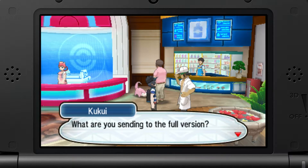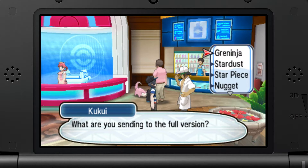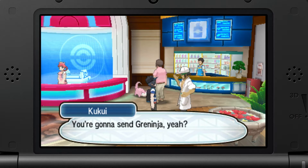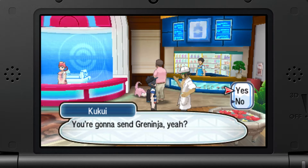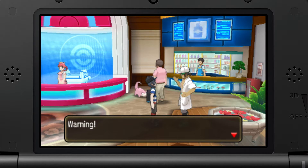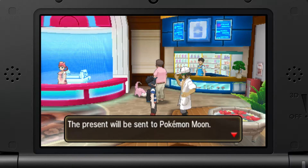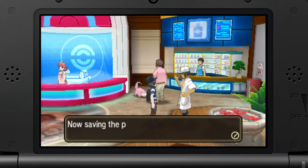So obviously, the first thing we're gonna do here is boot up the special demo version of Pokemon Sun and Moon. We got that going right here. Kukui's talking to the player right now saying we want to send over Greninja. Obviously, we're gonna pick yes. Warning: this Pokemon will not listen to you until you have completed two Grand Trials of Pokemon Sun and Moon. So basically, standard stuff for the Pokemon series.